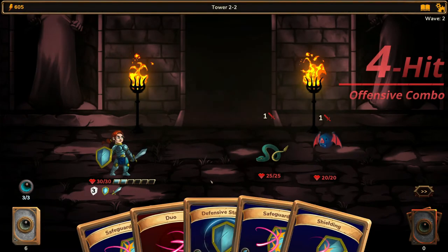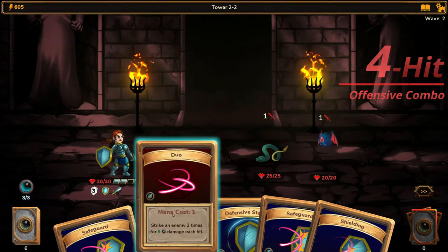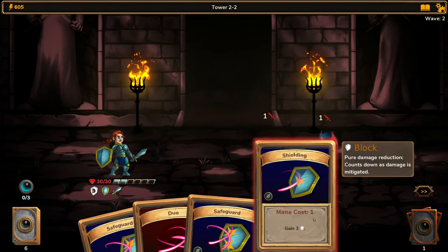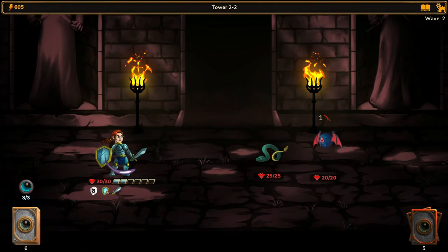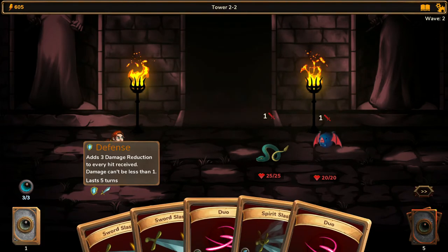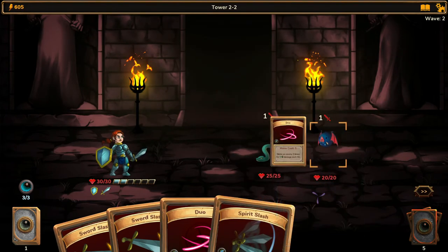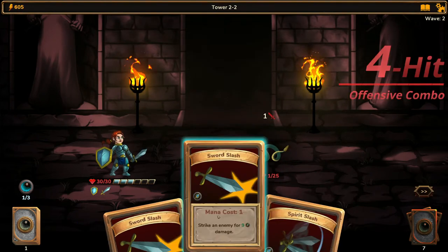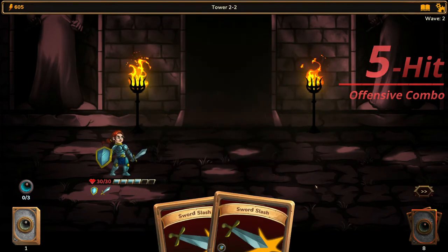Would you look at that. We are on 3 turns still, but we can only kill one of them, so we might as well hit a defensive stance and end our turn. We stacked it up — now it's gonna be 5 more turns. Let's hit the bat with duos, he's dead. Let's hit the snake with duos as well. 1 HP — we might as well hit him with that. Overkill!